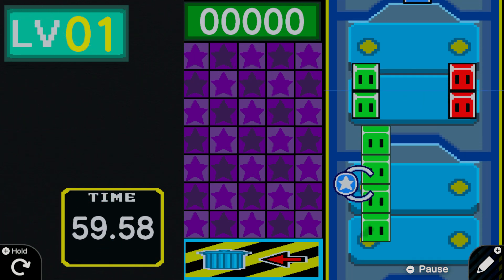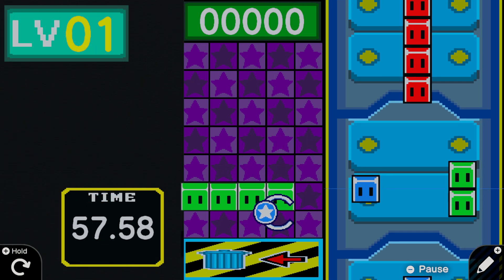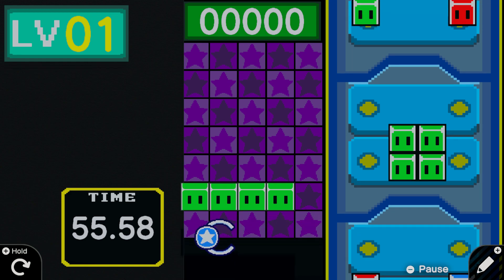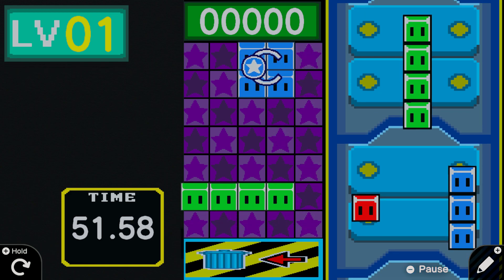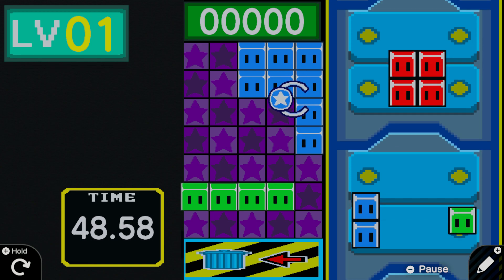Left stick to move and A to select, and then L and R to rotate if you want to rotate. And if you want to throw something away you just put it down there. Very simple, like most Mario Party games are, which is one reason why they're so fun.